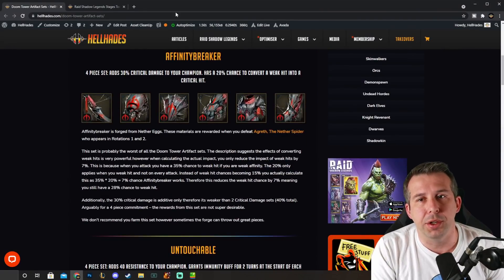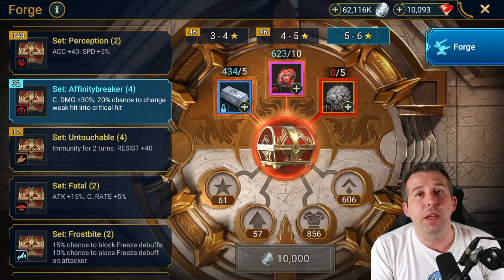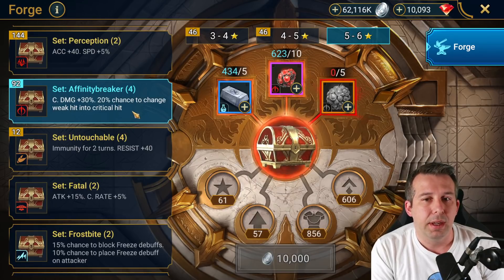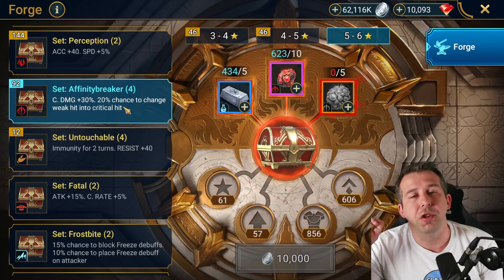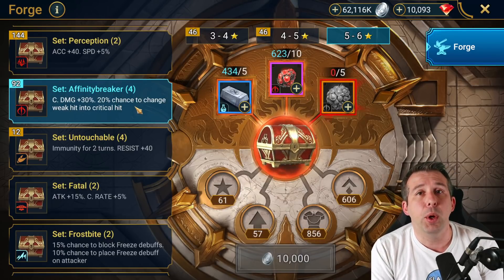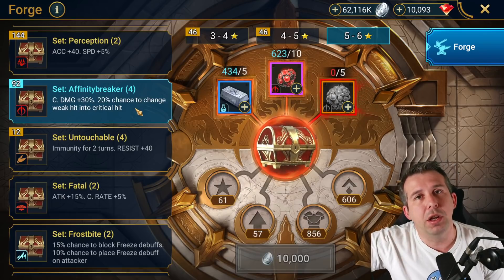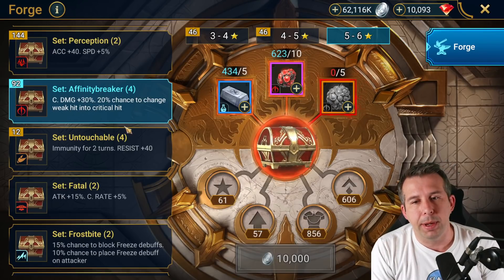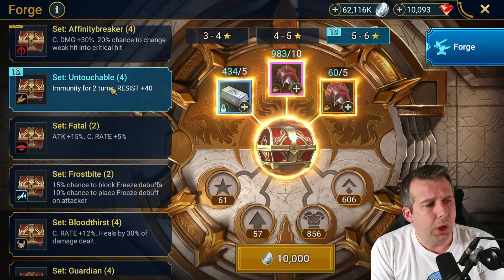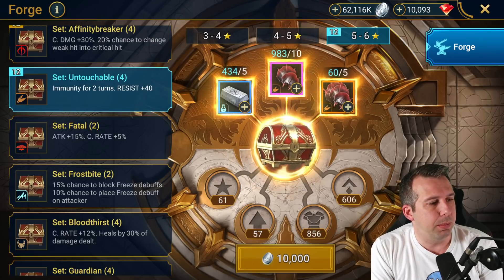Affinity breaker — I don't think you should ever farm this set. It's a trash set; the stats don't make sense and there's not a high enough chance to change from a weak hit to a critical hit to make it worthwhile. This is purely a silver farm. You beat Agreth once and then move on — don't go back to farm it.